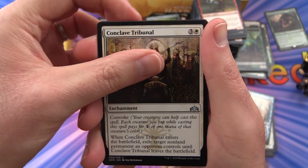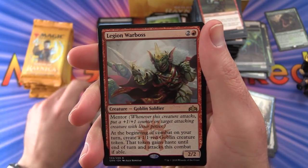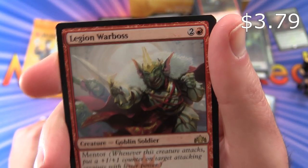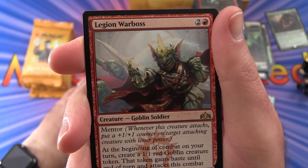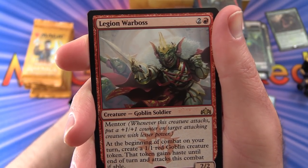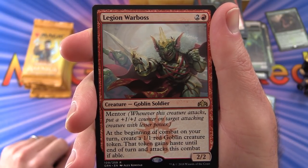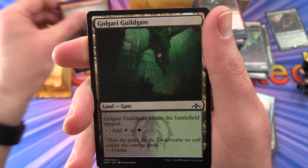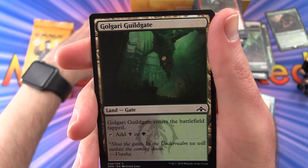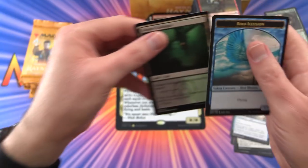Next pack: Conclave Tribunal, Golgari Raiders, Hellkite Whelp. Rare is Legion Warboss — creature Goblin Soldier, 2/2 for 3 mana with Mentor. Whenever this creature attacks, put a +1/+1 counter on target attacking creature with lesser power. At the beginning of combat on your turn, create a 1/1 red Goblin token; that token gains haste and attacks this combat if able. Nice to have some goblins — gotta try to put together a goblin deck. A Golgari Guildgate and a Bird Illusion.